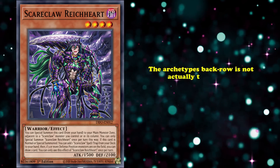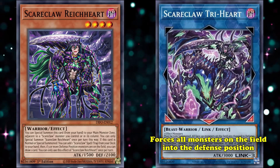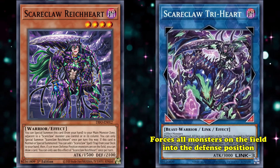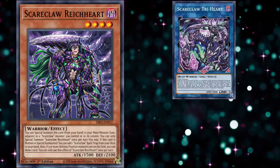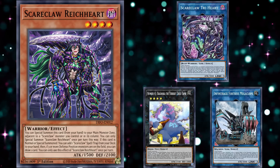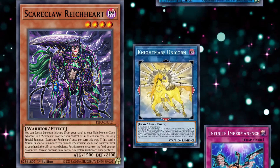The archetype's back row isn't actually the greatest, but at least you can grab an extender to go into their boss monster. Scareclaw Triheart forces all monsters on the field into defense position, which explains why the deck's effects all have to do with there being monsters in defense position on the field, and it is unaffected by the effects of monsters in defense position. Triheart is a pretty fine monster, being sort of a mix between Baguska and Infinite Track Fortress Megaclops. Unfortunately, tower-style monsters are only really relevant when they have very few outs, and unlike something like the Arrival Cyberse, this card can die to lots of commonly played links and back row.